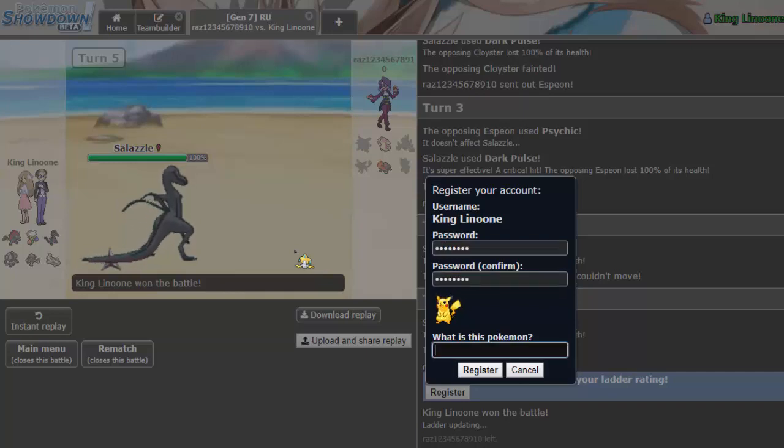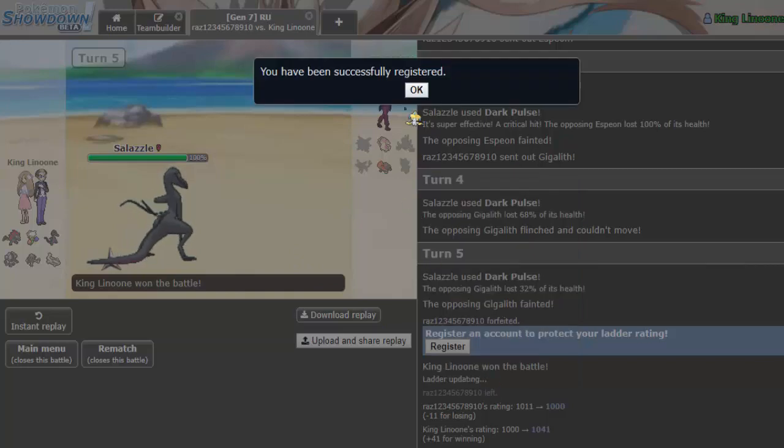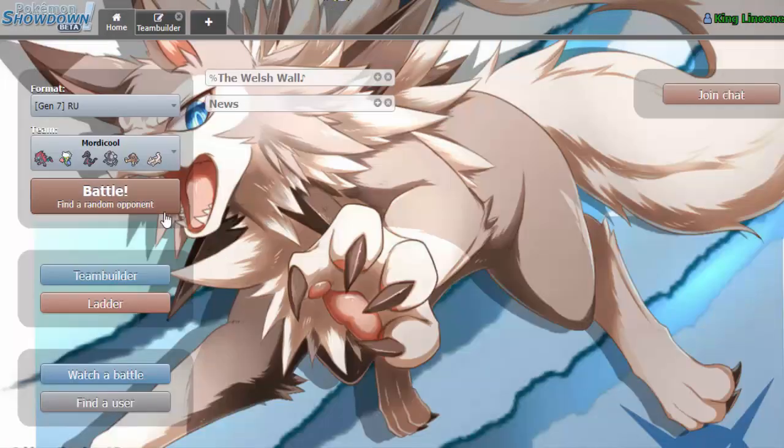So we got King Linoon climbing the ladder. This team is built with Morto Cool — it does not have an earthquake switch-in, and Registeel was originally a Ribombee but we lost a Shark, so it's Impish Registeel. Our earthquake switch-in is Roserade, as weird as that sounds, and Linoon could work but we're saving Linoon in the back.